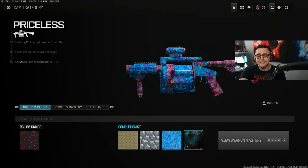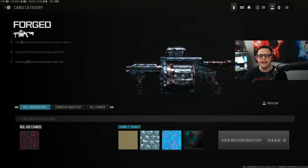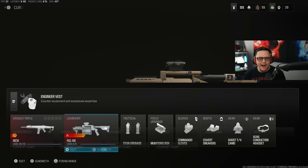If you plan to try and get this camo within the next few weeks, once they add a new gun in season one, you could skip the RGL entirely and replace it with whatever gun they add. Typically you need 36 priceless camos, but you could actually skip a few once they start adding weapons into the game.